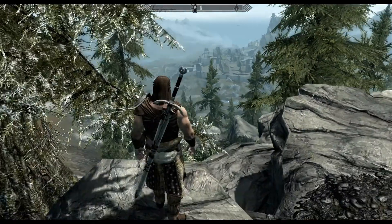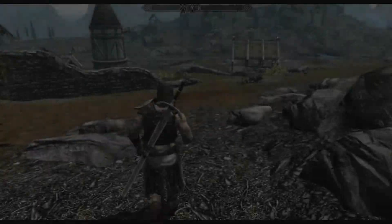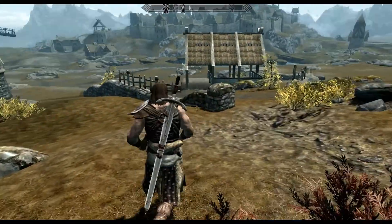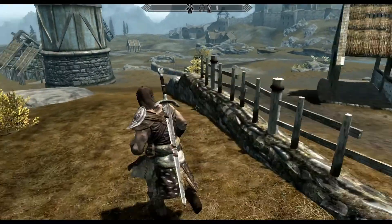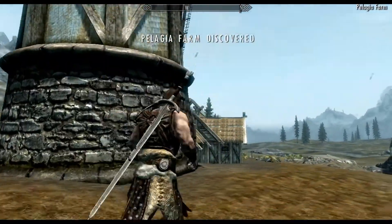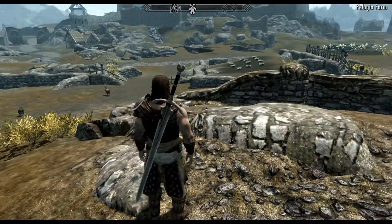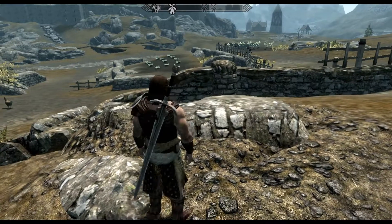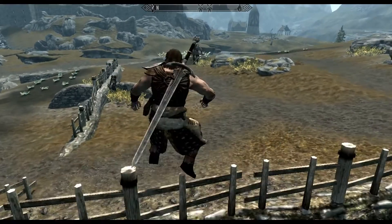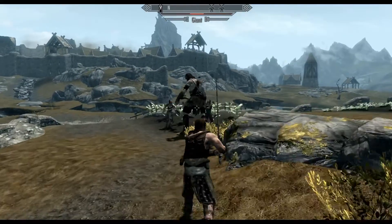Alright, so that's Whiterun over there — we're not that far off. We have officially arrived at the outskirts of Whiterun. And as you can see, this is a farm right here — I think this was the Pelagia farm or something like that. If the pronunciation is wrong, I'm sorry. What's that over there? Did I just hear fighting sounds? Someone's using... oh, a giant! Heck yeah, let's get some of that. Hopefully I don't die.